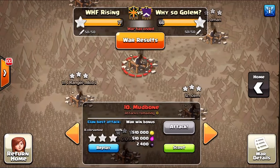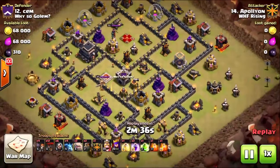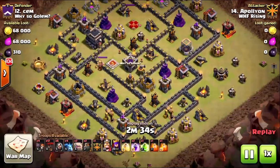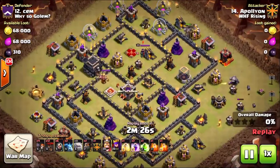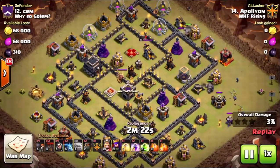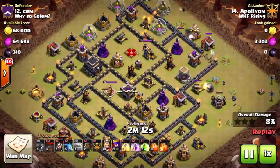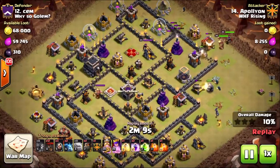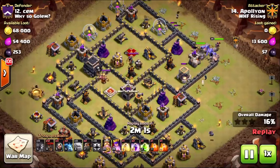Now number 12 — let's look at a GoBoLaLoon. I was able to get a six-pack this war. I'm crushing bases more than I expect, which is a good thing, but I still have to learn the power of this kill squad because it's getting further than I even expect — sometimes taking all four air defenses out — and then I'm left holding a couple lava hounds not knowing what to do with them, so I should bring more balloons. I've got a shattered entry with two golems, wall breakers to break into that three o'clock compartment.